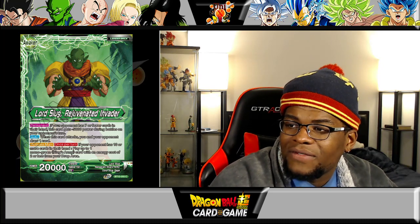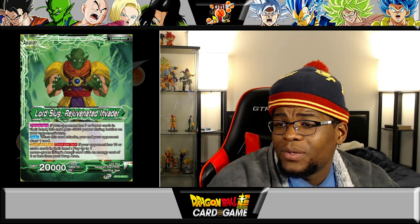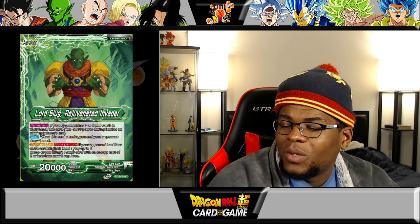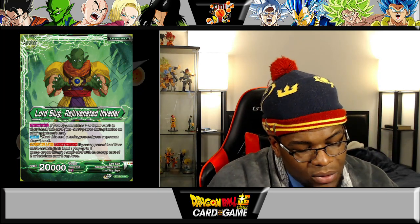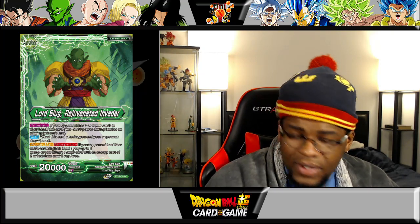When this card attacks, you and your opponent draw one card. Activate main once per turn: if your opponent has ten or more cards in their hand, play up to one mono green Slug's Army card with an energy cost of two or less from your drop area. So you can start cheating out cards as long as your opponent has a certain amount of cards in hand or more. Pretty neat — let's see how the rest of the archetype goes. You've got a vanilla 20k, a Zayun, and Kajuka which is a 10k.